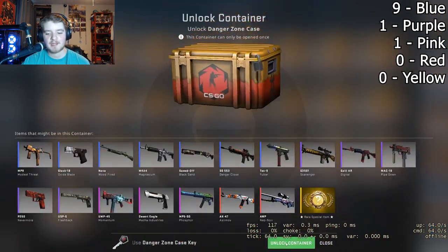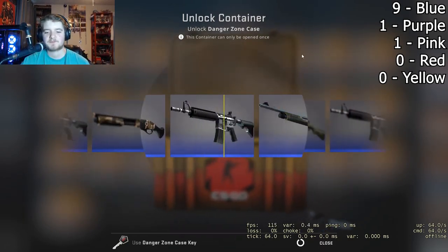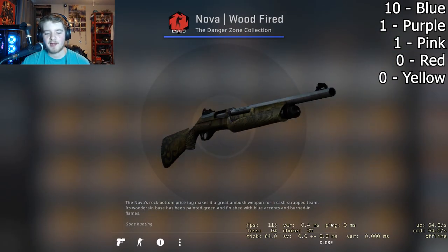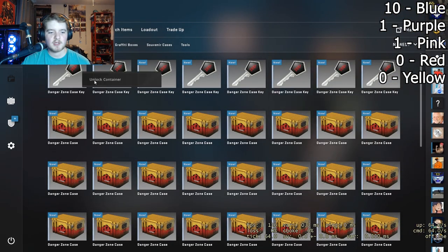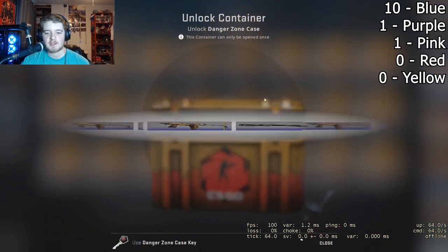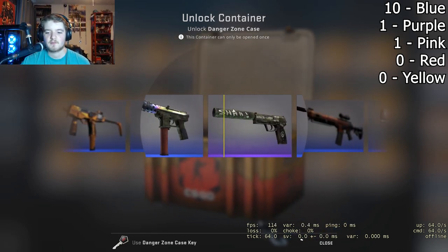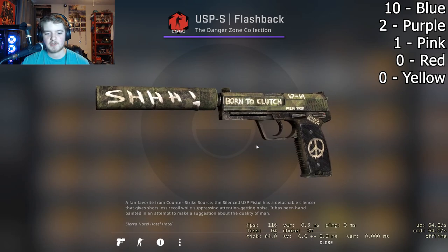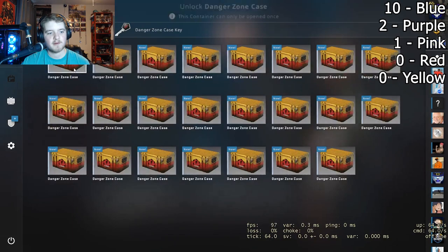Let's not get blue for the rest of these. First case, first key, last case. Hopefully we'll get another pink — that'd be really nice. Purple right on by, another blue. Down to eight more keys. Let's keep doing that first key, last case. Come on purple — there we go, at least we got a purple out of that. I do like this skin too.